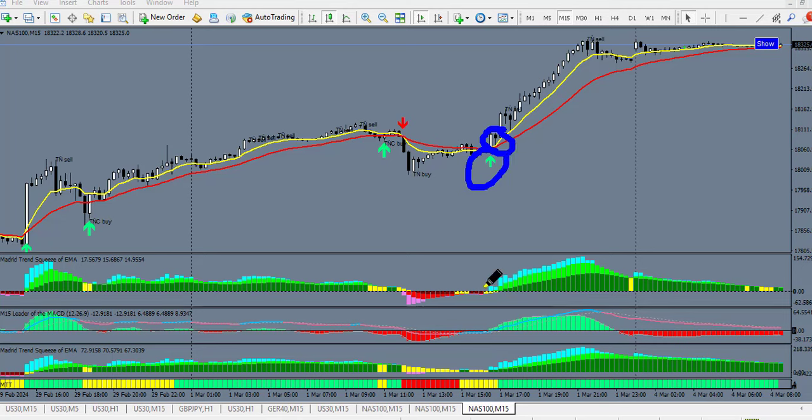Check the other indicators on the indicator window: we have the trend indicator turning yellow, then aqua color, then green — lime and aqua in agreement with the arrow indicator. The MACD leader is also green for a buy signal. The last indicator is also in agreement. This is a good buy signal, and it did deliver on Nasdaq.